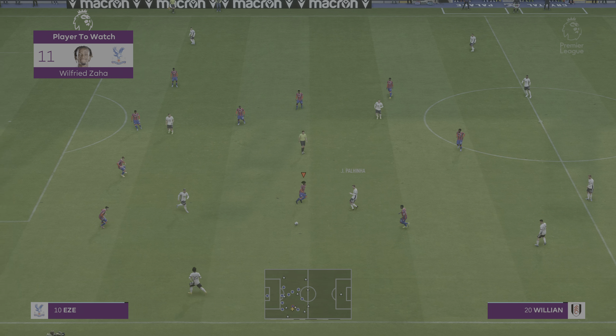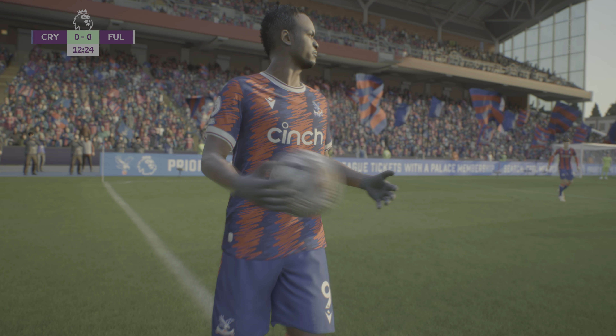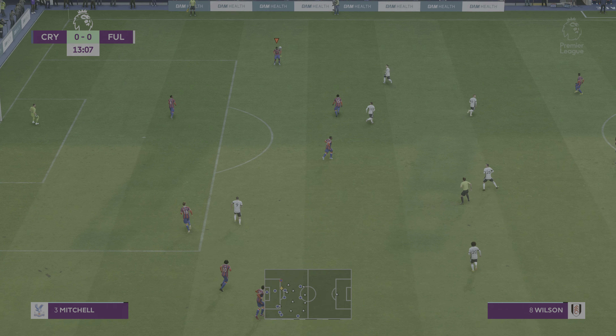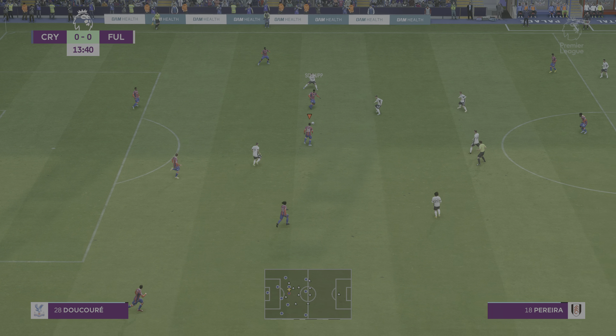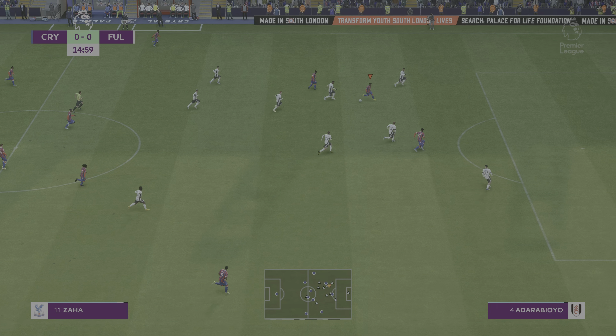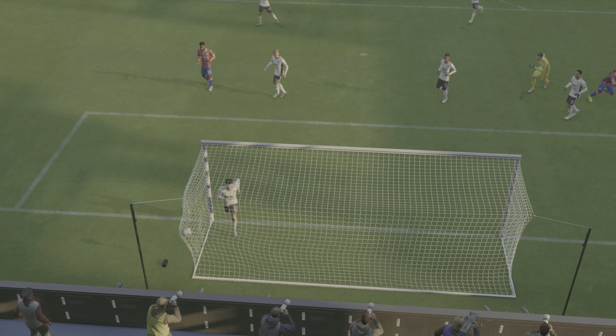A good challenge to bring that attack to an end — that'll be a Palace throw-in. Schlupp… Zaha, and he's made headway. And a goal! They've been pushing for it and now they've been rewarded. The weight of the through ball is key to this goal, and then through on goal he just goes for power and smashes it past the keeper. There's no stopping that. What a great finish.